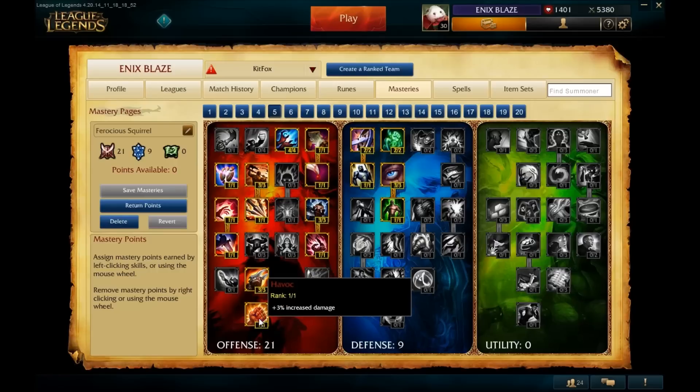The last mastery in the offensive page is Havoc. It's straightforward — for one point you get three percent increased damage on all abilities and basic attacks. Any time you deal damage, you deal an extra three percent, so we always take it when we go this far down the offensive tree. That about wraps it up for the offensive side. If you enjoyed it or have any questions or comments, please put them in the comments below or comment on the guide.